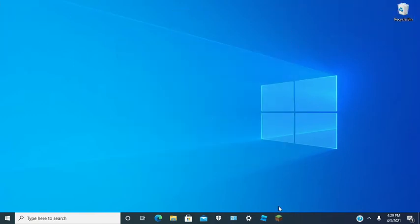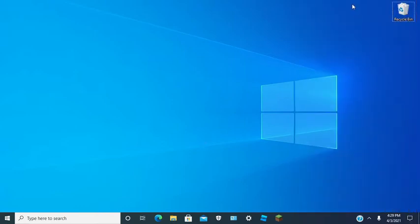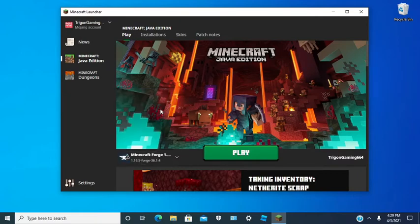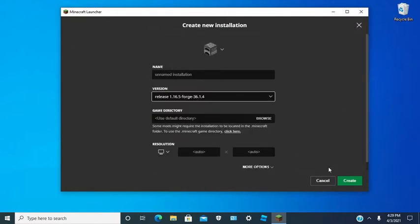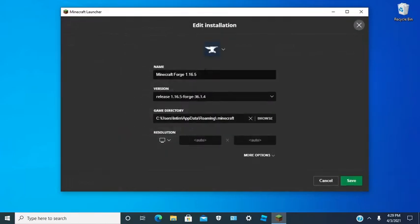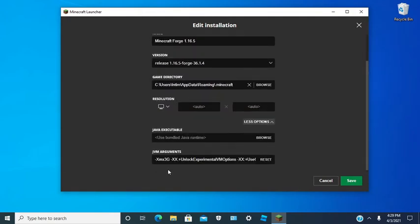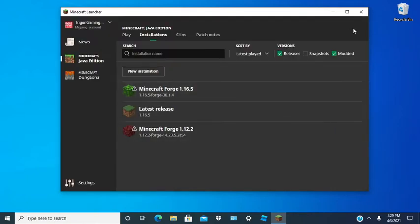After that, you can throw the Forge installer in your recycling bin and open up your Minecraft launcher. You should see Minecraft Forge right here. If you don't, go to Installations, then New, and you'll see it there and can customize from there. So now we're going to customize the installation — give it an icon. Three gigabytes of RAM is plenty. Now you want to run your Forge.